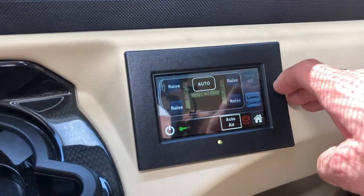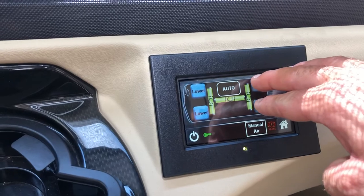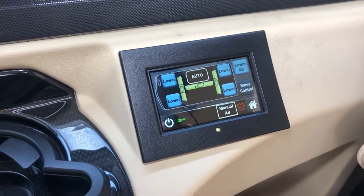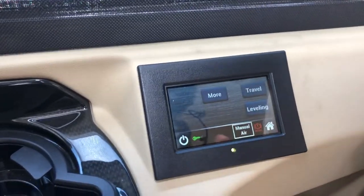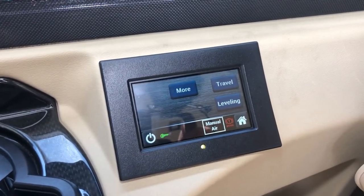A cool little trick: if you push manual and lower control and push the couple of little ones at the back, it'll make your air con condensation run rearward rather than forward. But yeah, that's basically all you need to know — travel mode and leveling, and you're away.